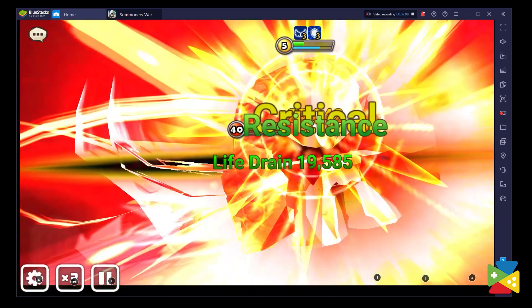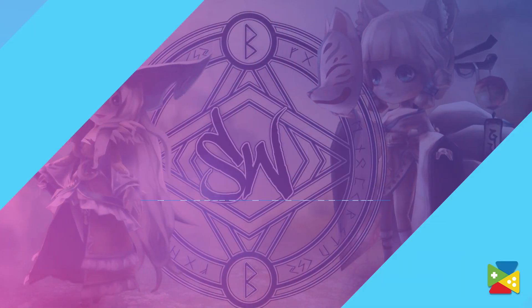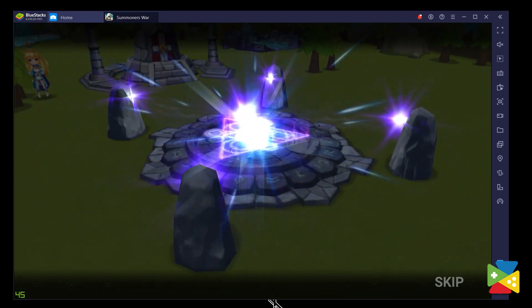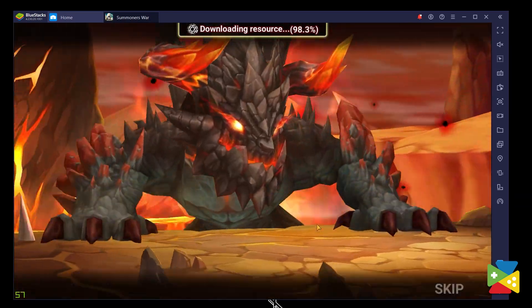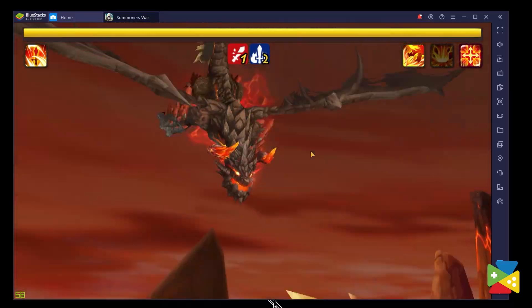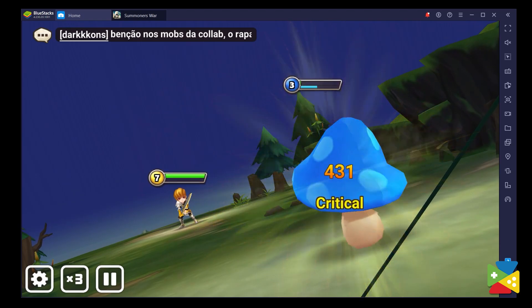The best part is that you can do all of that inside the BlueStacks app. These are some of the best features you can unlock when playing Summoner Wars on PC with BlueStacks. If you're already doing that, make sure to share your favorite macros and key bindings in the comment section below. Thank you very much for watching, bye bye.